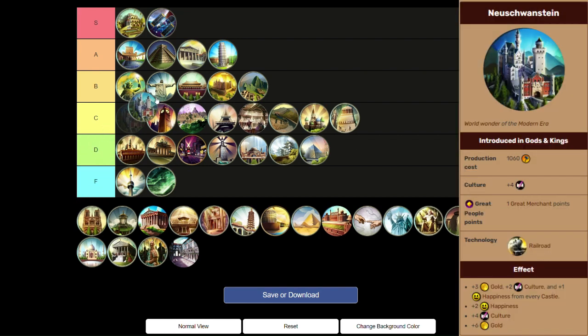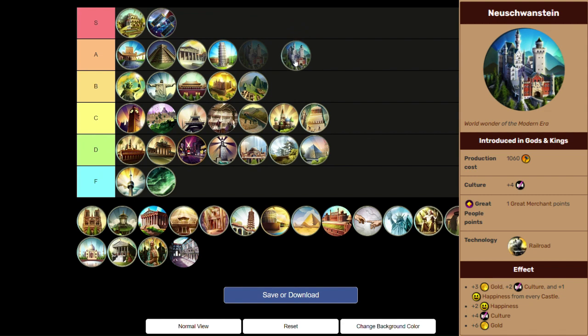Next, Neuschwanstein is a B tier wonder. The AI never builds this wonder, so you can probably get it in any game as long as you're willing to build castles in all your cities to get the happiness, culture, and gold per castle bonuses. You'll pick it up at Railroad and probably have some time to put castles in your cities. You might as well just build this wonder because the AI is not going to.